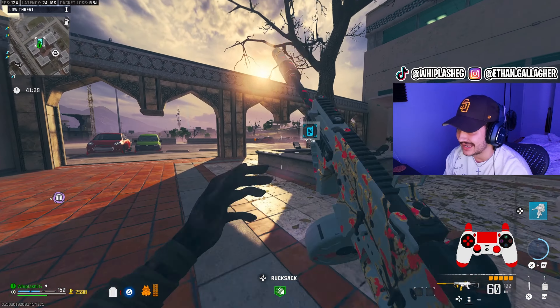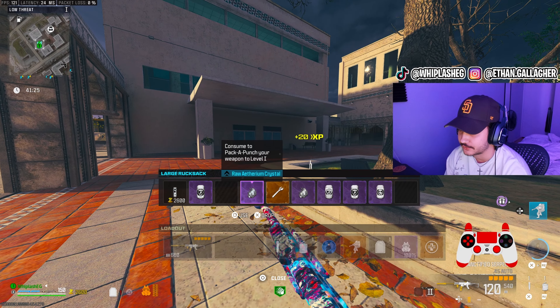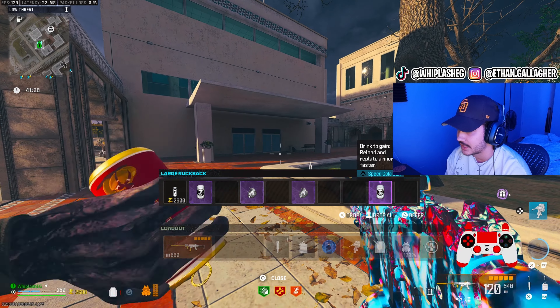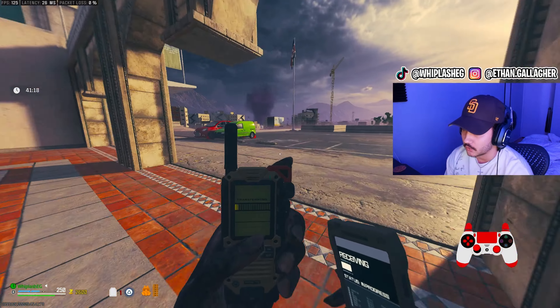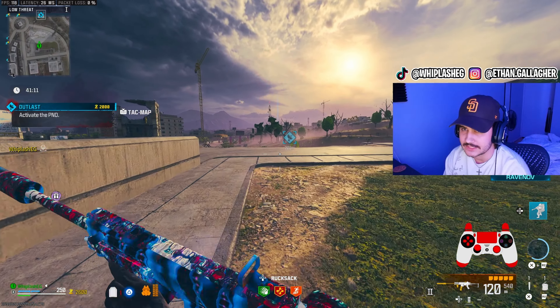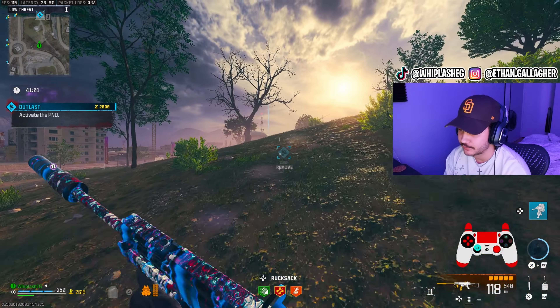Now that you guys get an idea of how good it is without any attachments, we're just going to throw all of these on — give ourselves Juggernaut, give ourselves Stamin-Up. And luckily we already got the Speed Cola, so that's what you love to see. We can save that for another rainy day.